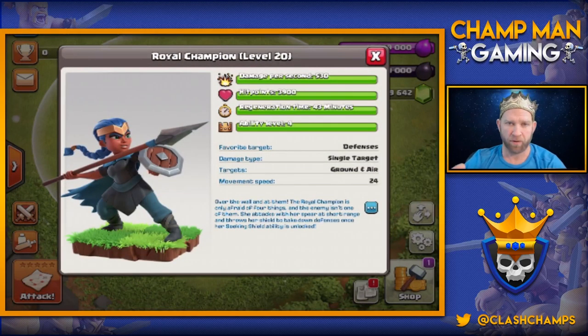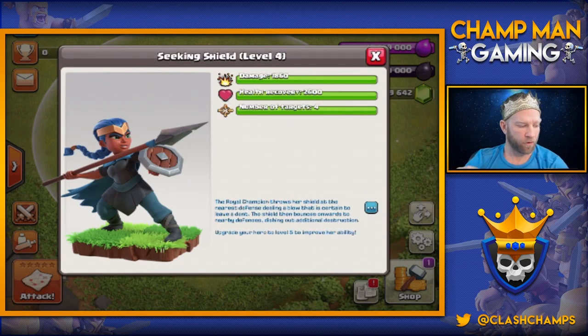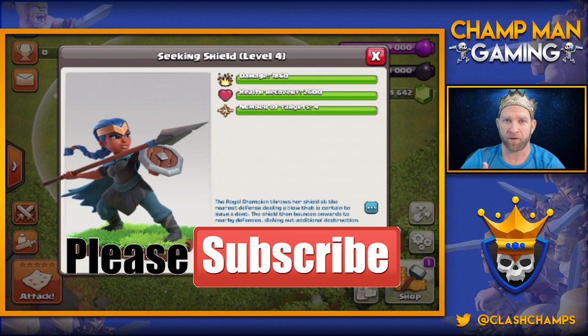This is a maxed out Royal Champion — she goes all the way up to level 20. Her damage per second is 530, her hit points are 3,900, she regenerates, and her ability goes up to level 4. Her special ability is a shield: you pop it right before she dies, she throws it and it bounces around all the different defenses — it's almost like splash damage. We're going to see that in battle shortly, but first we'll do a hero versus hero battle, then versus a maxed out Town Hall 13, then a scatter shot, and then we'll take her into war.